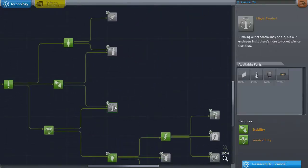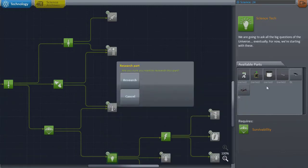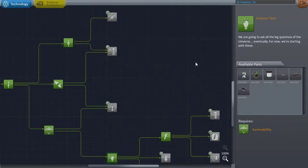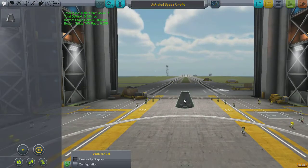Hey guys, welcome back to Kerbal Space Program: To Oblivion and Beyond. I've just installed the ScanSat module so I can do mapping and stuff, because I think that would be quite useful. That was done with some science I've already purchased, so we've got the radar thing.